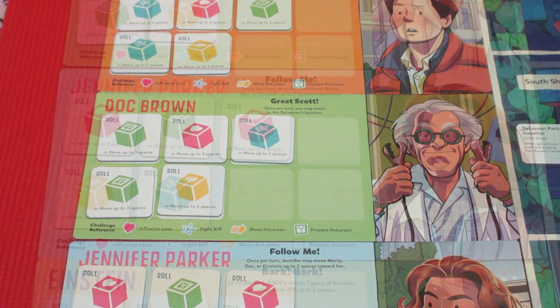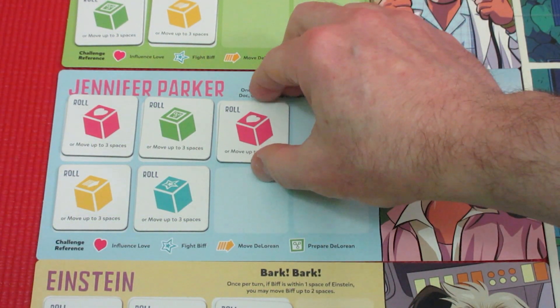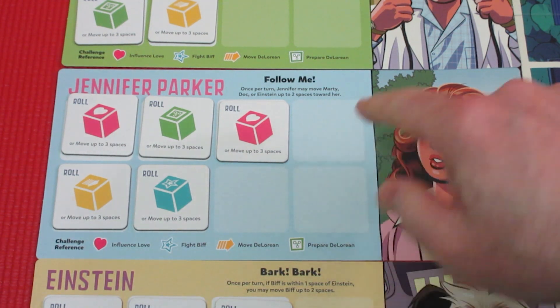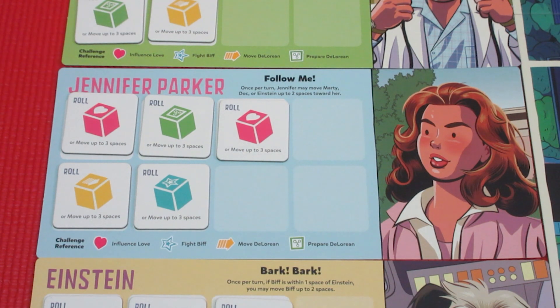Let's take a look at Jennifer. Her starting tokens allow dice rolls, and she's more into the romance side — hopefully we'll use her to get Lorraine and George to fall in love. Her special ability is 'Follow Me' — once per turn, Jennifer may move Marty, Doc, or Einstein up to two spaces towards her. All characters start in Town Square.